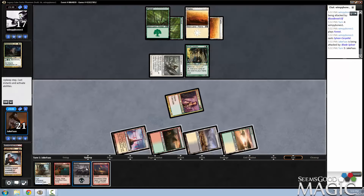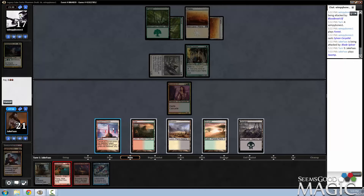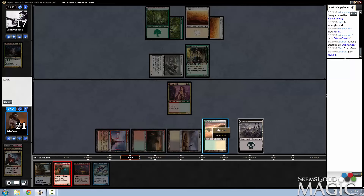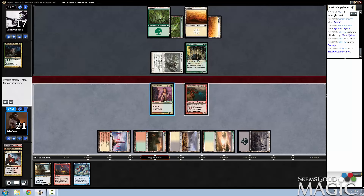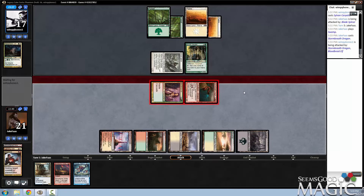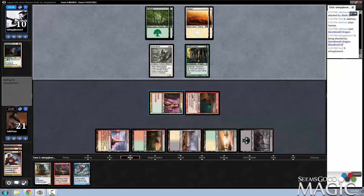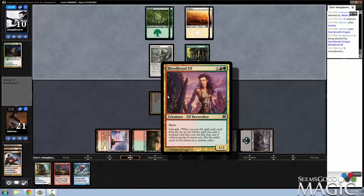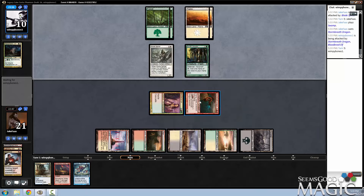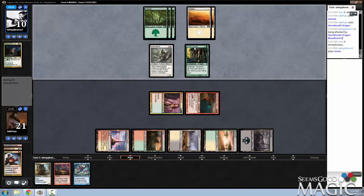I'm going to Storm Breath next turn. Still no Blue — kind of a pain, but it's not going to be the end of the world. I have potential to deal 8 damage to something. Bloodbraid has already dealt 6, so I'm okay with losing it. Like, if I attack in here and it dies — if he has a Primeval Titan or something like that, I mean, so be it.